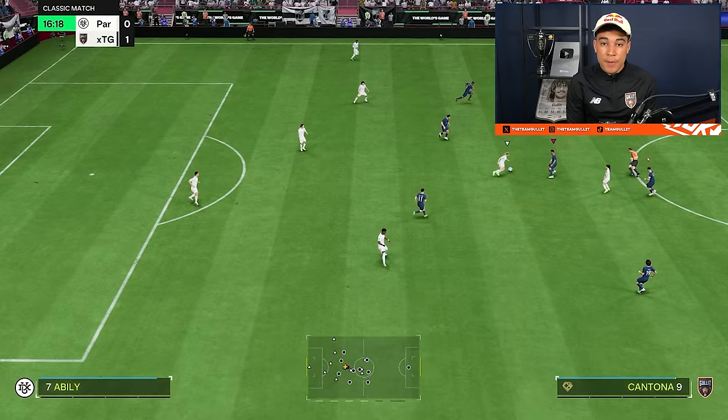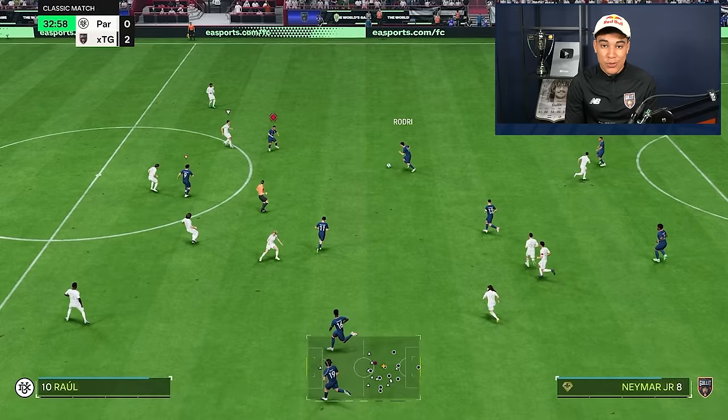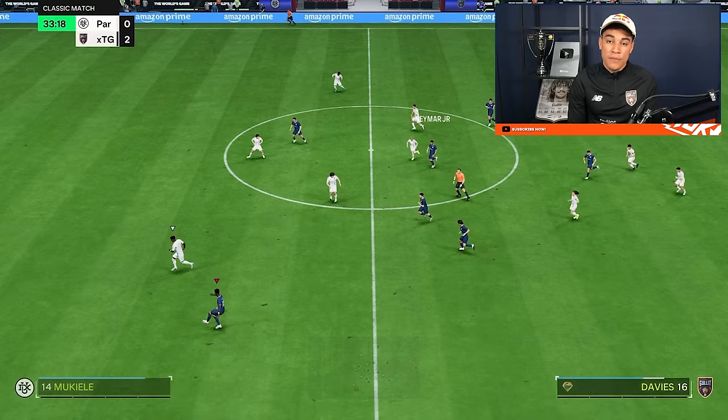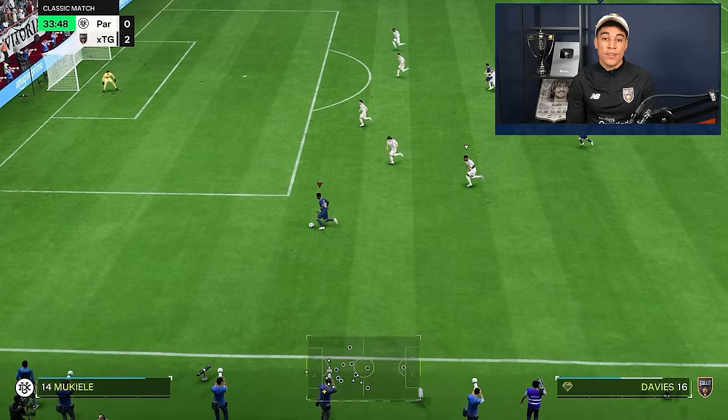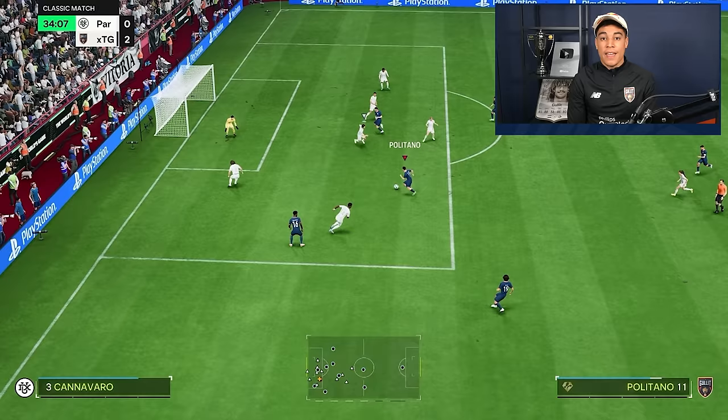When you play the 4-3-2-1, always keep in mind to attack through your fullbacks. By using your fullbacks you will always create an overload on your opponent, forcing him to make a decision — and that's where it most often goes wrong for the defender. You'll get 5v4 or 6v4 situations pretty easily in this formation. Once you're overloaded in the box it's game over, and that's why the 4-3-2-1 is by far the best formation this year.